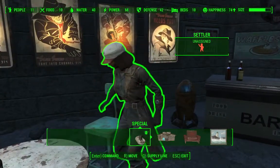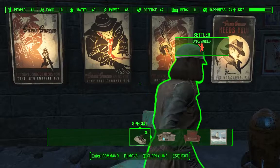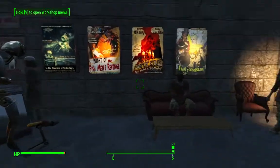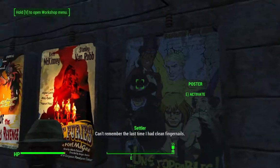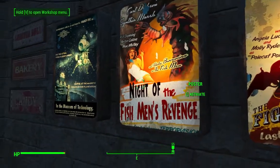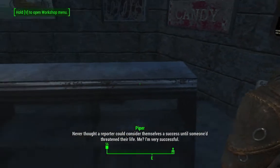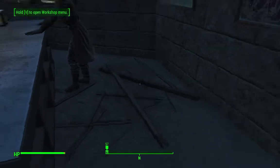I'm going to assign a settler here — okay, you're gonna work the bar. I put Ada in charge before but apparently she can't do that function. All these posters are lit posters — you can turn them on and off. This bar used to have a wrecked bed here that I got rid of, though there are still pieces you just can't remove.